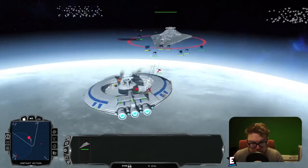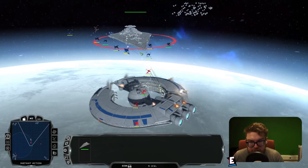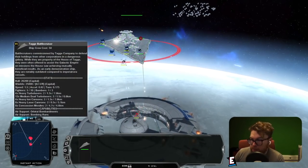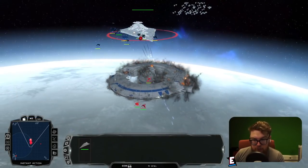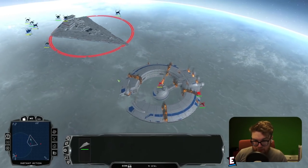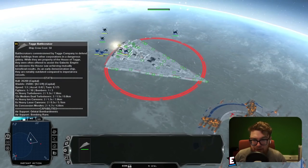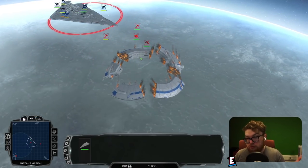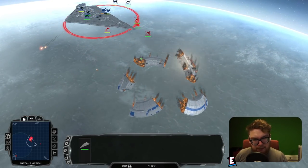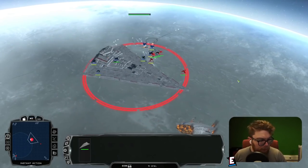A clear win for the Tag Battlecruiser — it didn't have to worry about fighters and was more focused on dealing the necessary damage to win the battle. Those heavy ion cannons really did a lot of work. The Luka Holt warship didn't have any at all. So one win, two losses — we'll move on to our next ship.